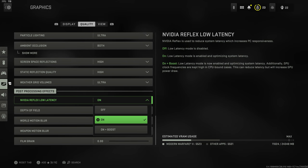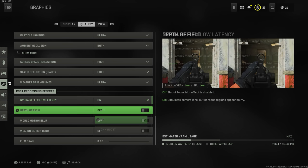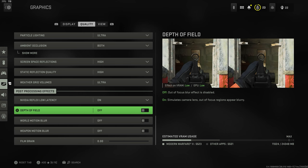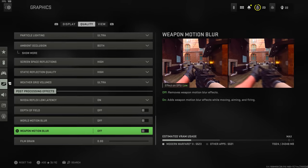Nvidia Reflex Low Latency: I'd recommend setting this to On or On + Boost for a bit more latency optimization — you may actually feel that difference in-game. Depth of field is entirely preference-based; it adds blur to your peripherals when aiming down sights. It doesn't do much in a competitive fashion, and forgetting to turn it off won't hurt you too badly.